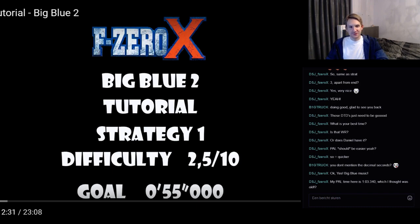All right! Strategy 1 on Big Blue 2. As you can see I rated it 2.5 out of 10, which I think is the hardest grip driving style strategy in the game. It's not easy. You have to really know how to side attack around corners efficiently to keep your speed. Most of the trick is to know when to boost, where to drive, etc. If there are any specific questions, feel free to ask and I'll be happy to answer.